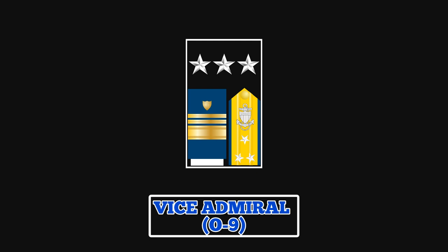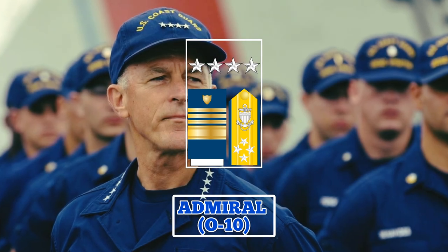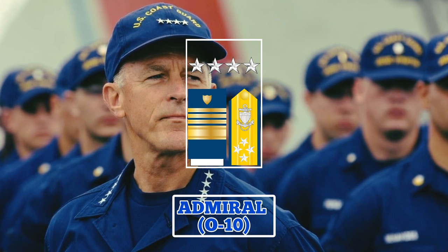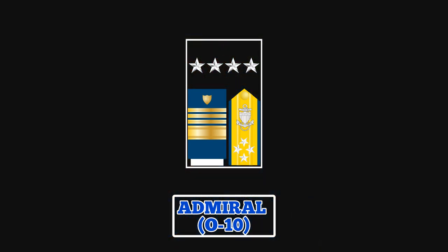The highest rank in the U.S. Coast Guard is the rank of Admiral. Admirals wear a collar and shoulder board insignia with four stars, and a sleeve insignia with one two-inch gold stripe and three half-inch gold stripes. The rank of Admiral is usually assigned to the Commandant and Vice Commandant of the Coast Guard. The primary goal of an Admiral is to ensure the safe, secure, and environmentally sound use of the waterways around the United States.